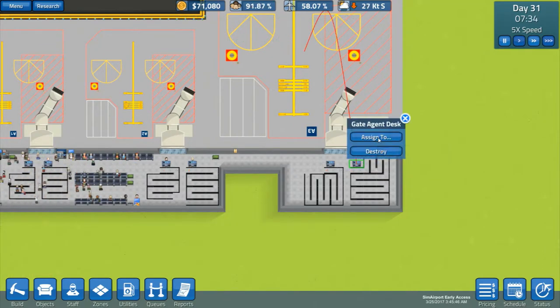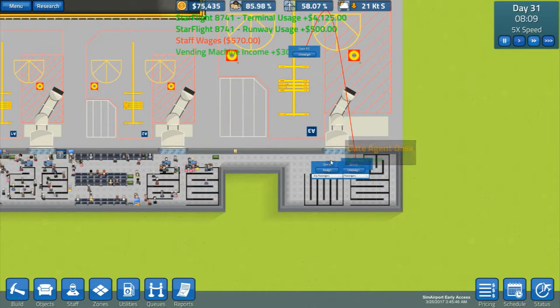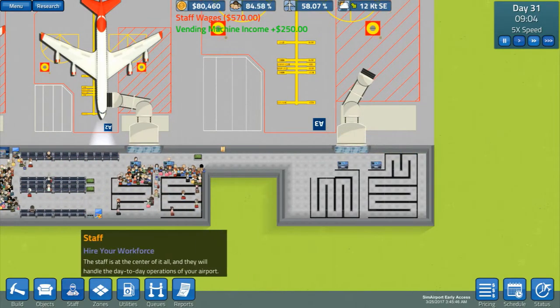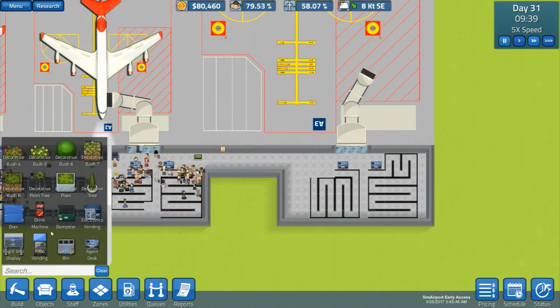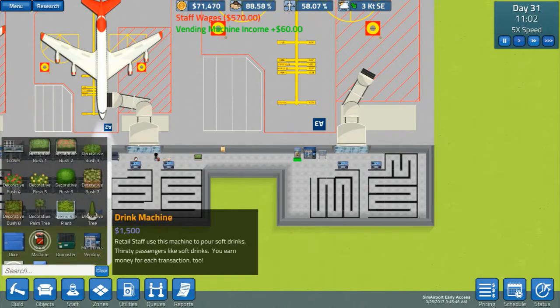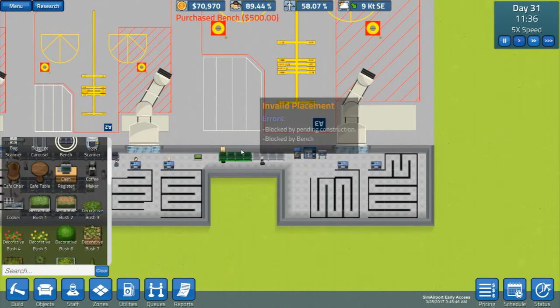So if you are assigned to queue and close, and then you are assigned to queue and then close, we could always do a first-class something there. But what I'm going to do is put down an electronics vending machine, a food vending machine, a flight info display, and a couple of benches.